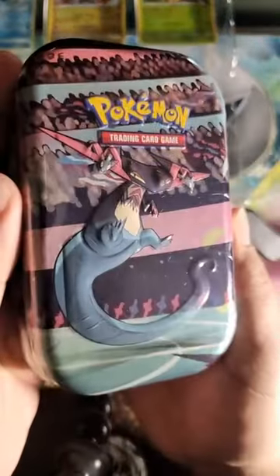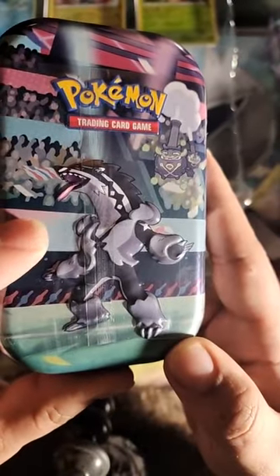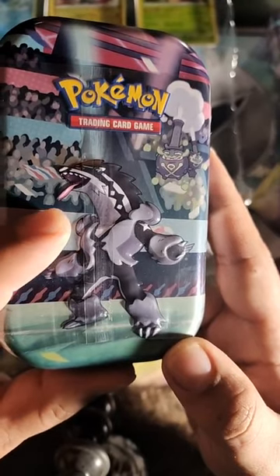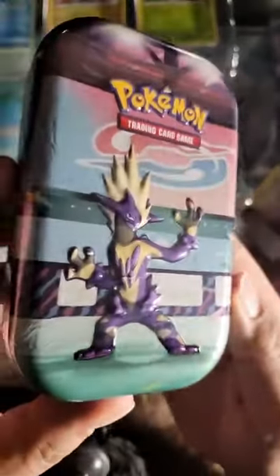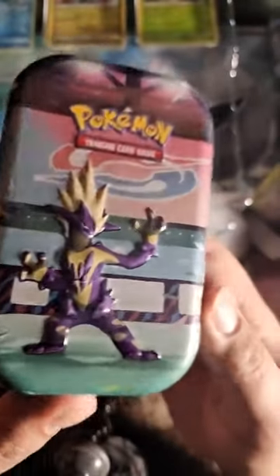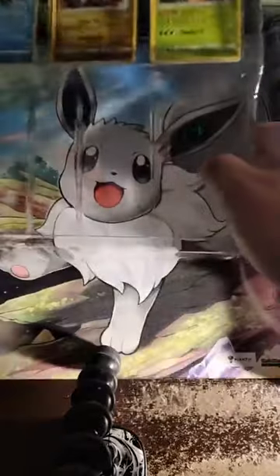Now they call these mini tins, but these things are pretty big compared to the size of my hand. So we got one with Dragapult on it, one with Sirfetch'd — these ones are all the Galarian ones. We got Galarian Ponyta, so I'm expecting a lot of like base set Galar region stuff. There's one whose name I can't remember, and then we got Toxtricity, which honestly looks like the coolest out of all of them.